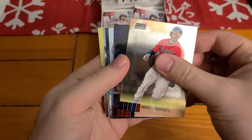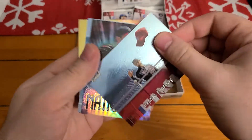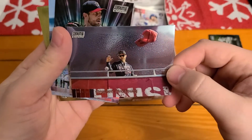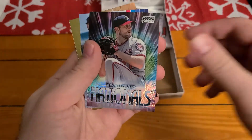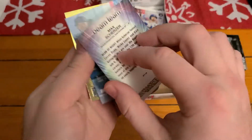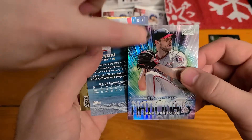So we got Markakis, Carlton Fisk, Strasburg. That's a funky picture - somebody threw a hat in the air, maybe they're tossing it up to him trying to get him to sign it. We got a Beam Team, Max Scherzer. That's kind of a cool picture, cool card. It's a new insert. I like that you can see the shiny of it.